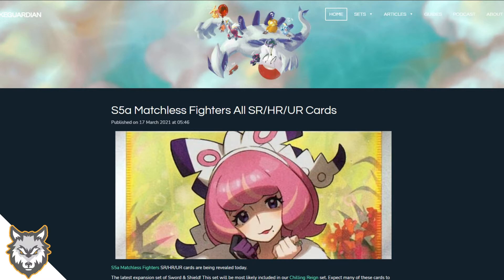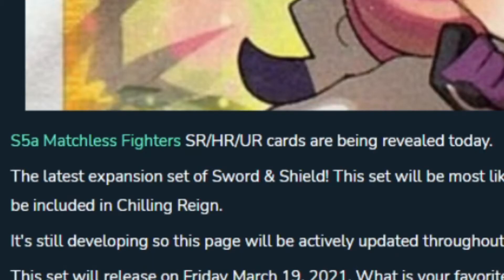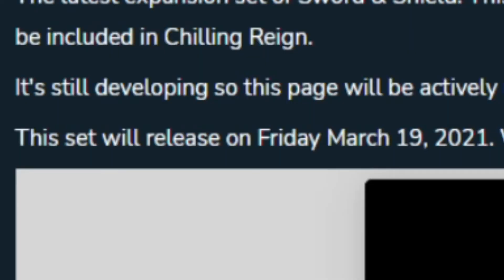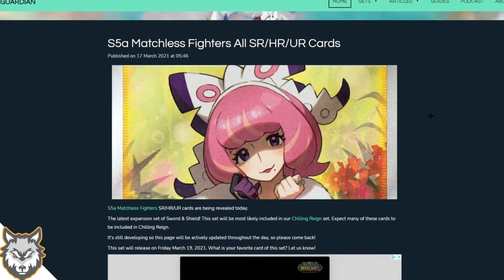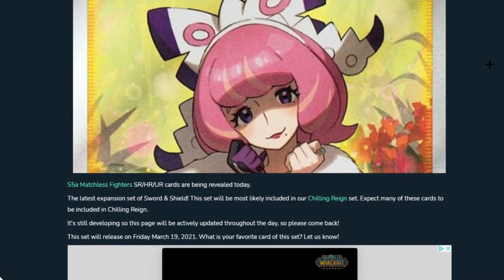This is on the page Poke Guardian — great site that tells you all the leaked cards in high quality. It says the SR, HR, and UR cards are being revealed today, that was on the 19th of March. This set is the latest expansion of the Sword and Shield sets.